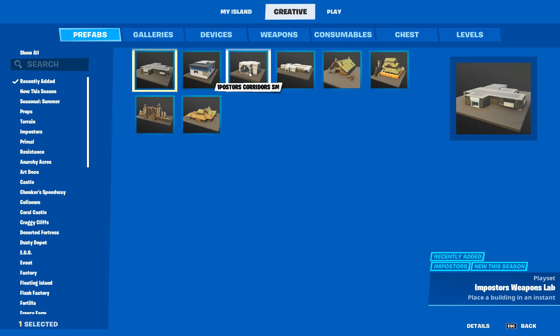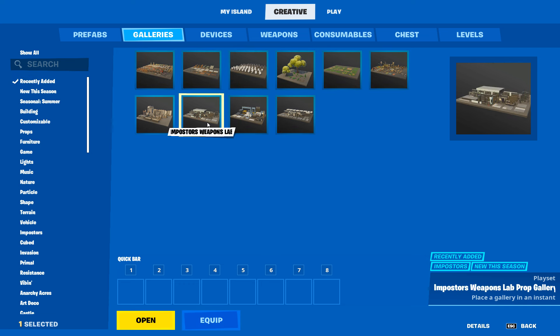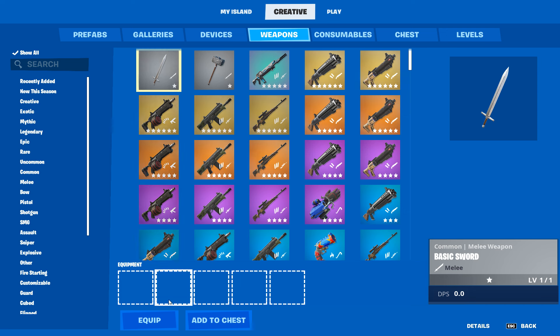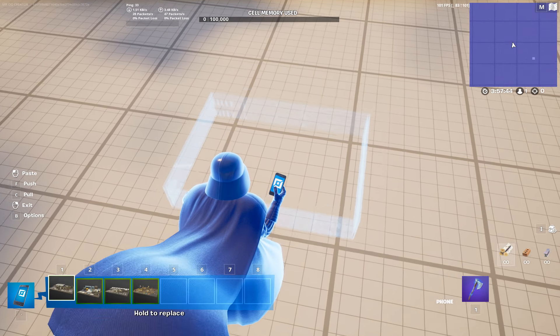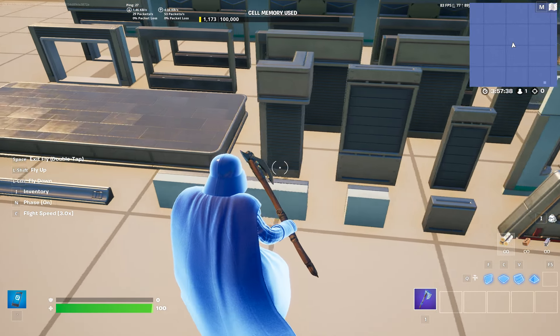Imposters core... hold on, we got the Impostors stuff? Primal prop, color pick. Let me have it. Wait, I don't know if that was an accident, but low key, I think this is already the best creative update. We actually got the Impostors stuff. Let's go!